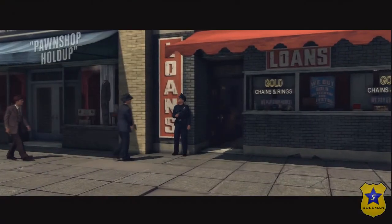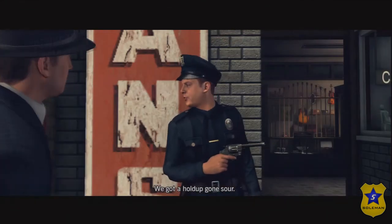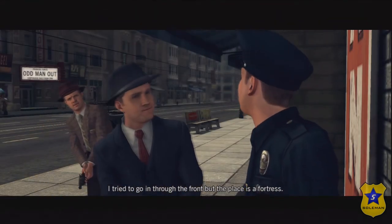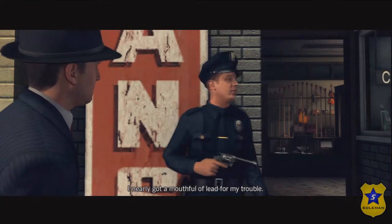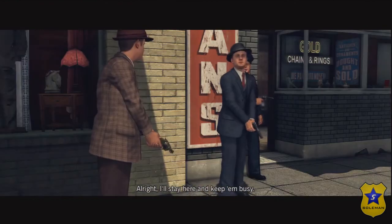Officer needs help, 2-11 in charge. What's the situation? We got a hold-up gun sour. Three guns locked themselves in with two hostages. I tried to go through the front, but the place is a fortress. I nearly got a mount to the lead for my trouble. I'll see if I can get in through the back. I'll stay here and keep him busy.